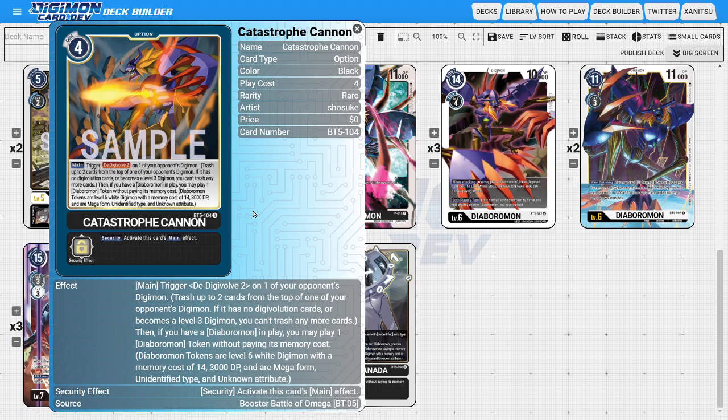On to the options, I'm running three copies of Catastrophe Cannon. It's a four-cost black option card with the main ability of D-Digivolve 2 on one of the opponent's Digimon — helping deal with Digimon we normally couldn't. On top of that, if you have a Diaboromon in play, you get to spawn a Diaboromon token. Having an option card that also spawns tokens is very powerful and lines up with all the different synergies the deck runs.